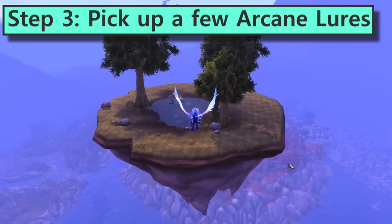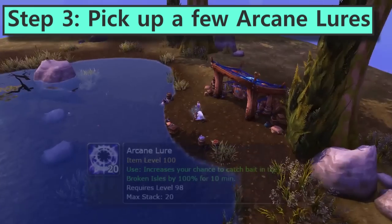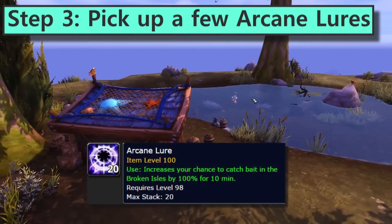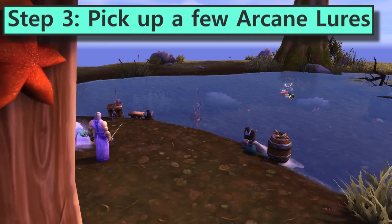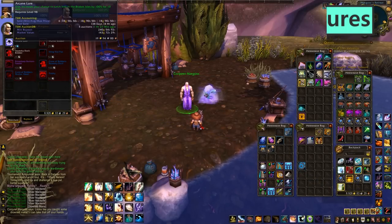Step 3: arcane lures. Along with buying bait, this is technically optional but we're trying to save time. You want to pick up a few arcane lures from the auction house, or you can get them from Conjurer Margoss. Check the auction house price for arcane lures while you're there, but if they're more than about 100 gold each we can just pick up our own. You'll need a few drowned mana to buy them from Conjurer Margoss, so go fly over to his island if you still need them. Join a fishing group in the group finder and fish in his pool for the drowned mana you need to buy a couple of lures. Three lures is a safe bet if you manage to buy most of your bait. If you feel like you're missing a lot of bait, maybe get five to seven.